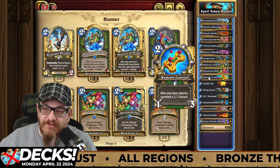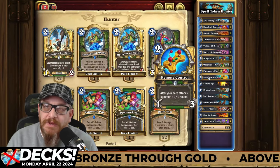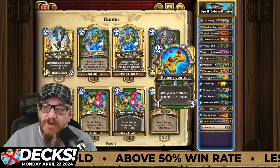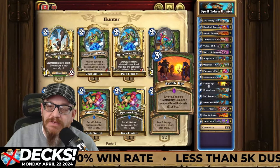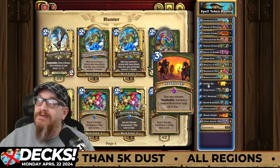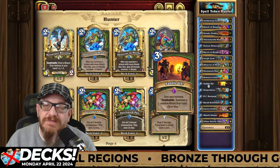Remote Control — after your hero attacks, summon a one-one hound. Only three charges, but the weapon hit is not what you're looking for — you're trying to summon something you can do some damage with using the synergies you have. Saddle Up — give your minions a deathrattle that summons a random beast that costs three or less. So the synergies here: you have a board of anything, throw this on there, all your minions have a deathrattle to summon a random beast that costs three or less. They're not going to be huge crazy damage-inducing minions, but they will give you some pressure on your board.